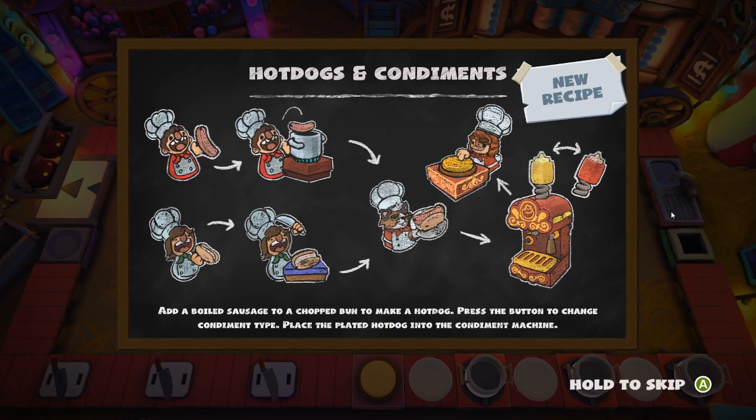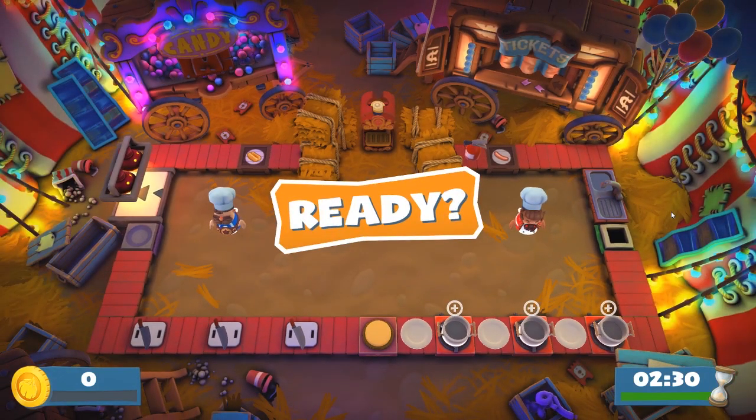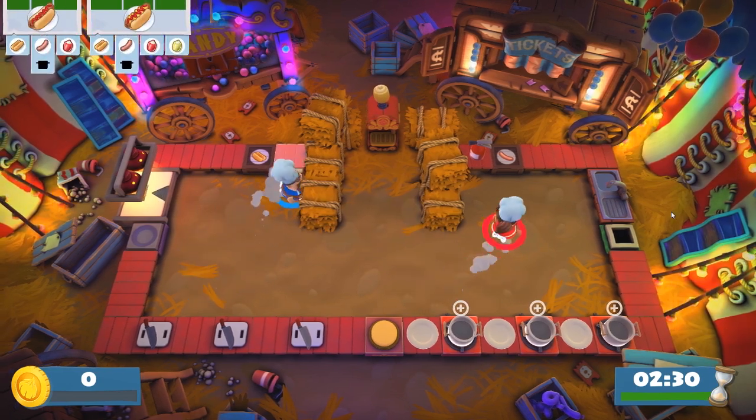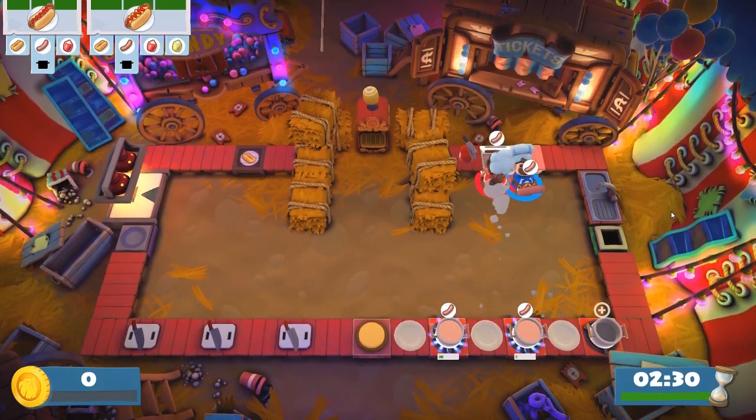Who would cook stuff? Cooking in a pot — hot dogs and condiments. Add a boiled sausage to a chopped bun to make a hot dog. Press the button to change condiment type. Place the plated hot dog into the condiment machine. So I'm gonna boil sausages.